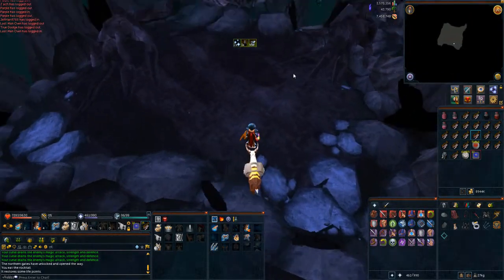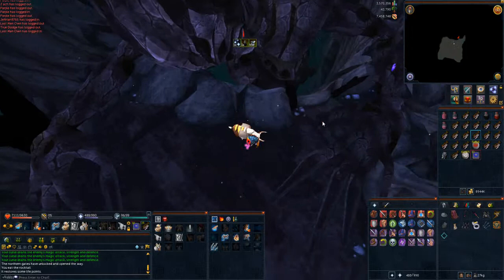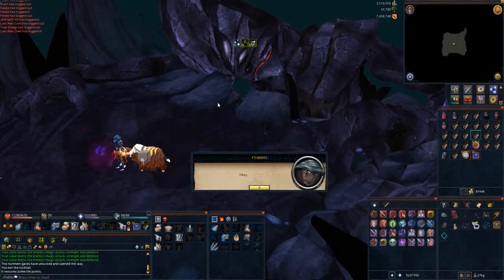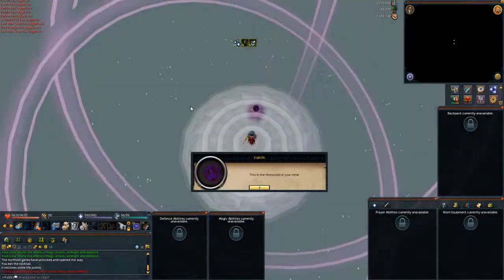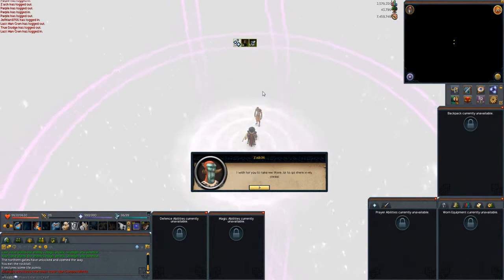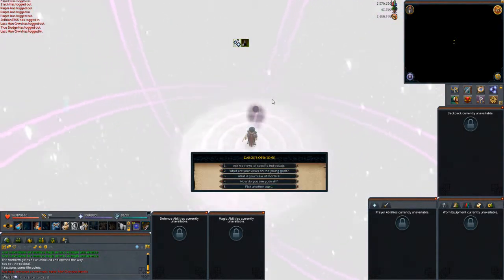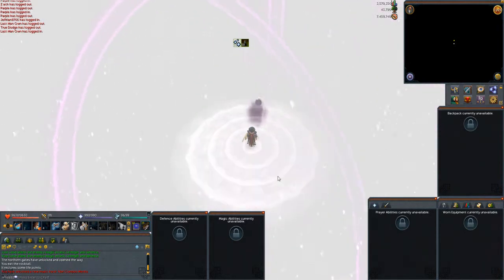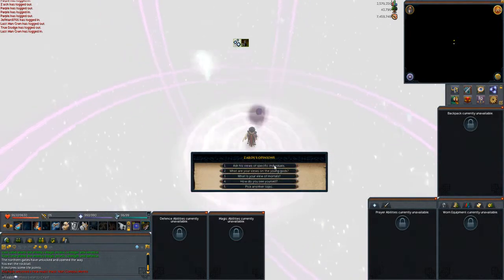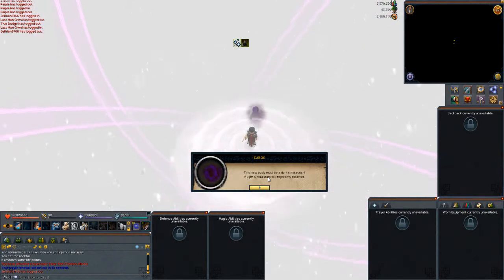Once you've defeated the Nihils, make your way through the little passageway to the north and you'll be greeted with a massive room. Head northeast and down the little passageway, then you'll be stopped and teleported to a place where you have to speak to Zaros. Have a chat with him — it doesn't really matter what options you choose for completing the quest, though it may affect dialogue if you're following the storyline.